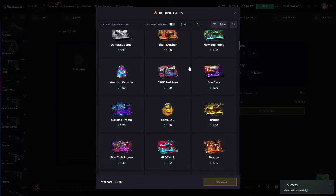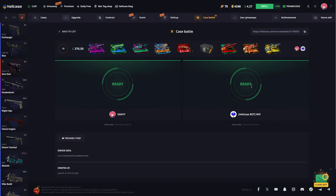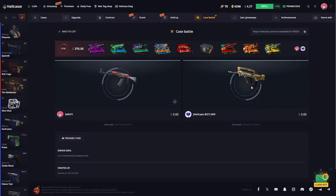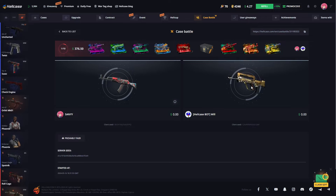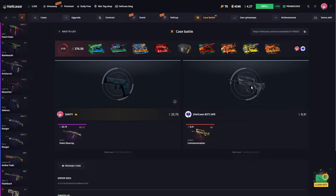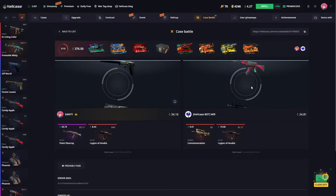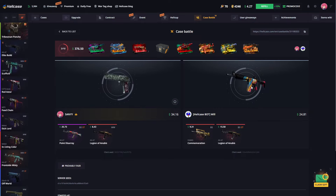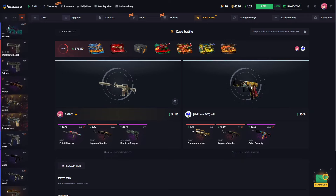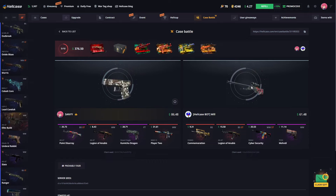Let's see what's coming — we have 10 cases again. Hopefully we can make a nice profit here too. Let's see what we get from the first case. We're off to a good start and we'll continue with the next case. This is a little bit better skin — we've got $50 now and we're making good progress.